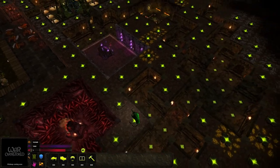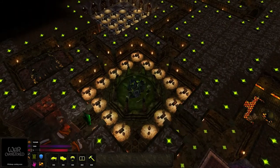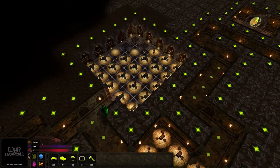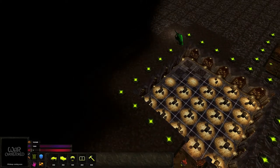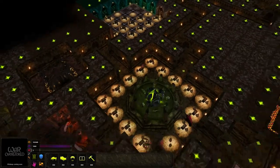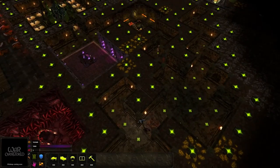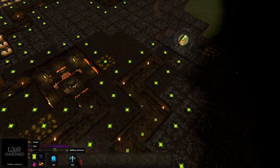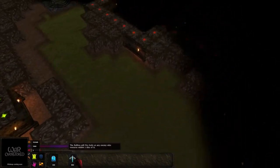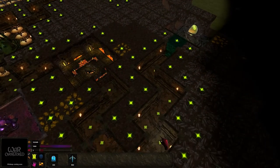A battle has entered your dungeon. A skarg has entered your dungeon. We've got critters coming in. We should make a bigger treasure room — it looks a little crowded in there. We'll expand and fill those spaces. That is a lot of gold. I guess we could go out here and start conquering this outside area and see what happens. The worst that could happen is I lose the first time playing this game.